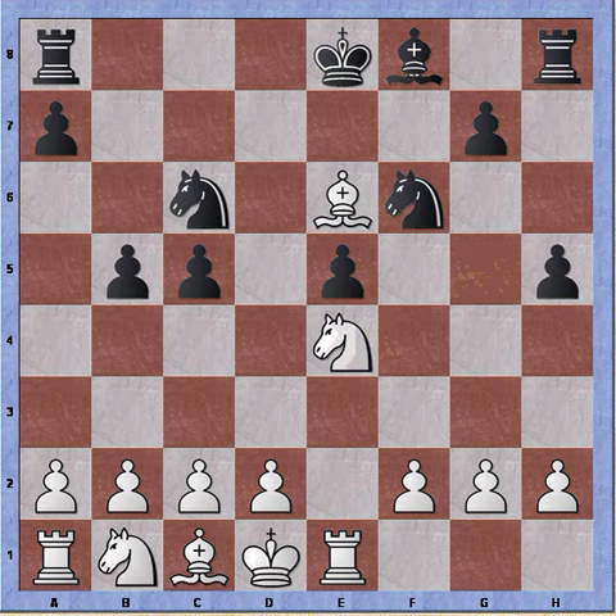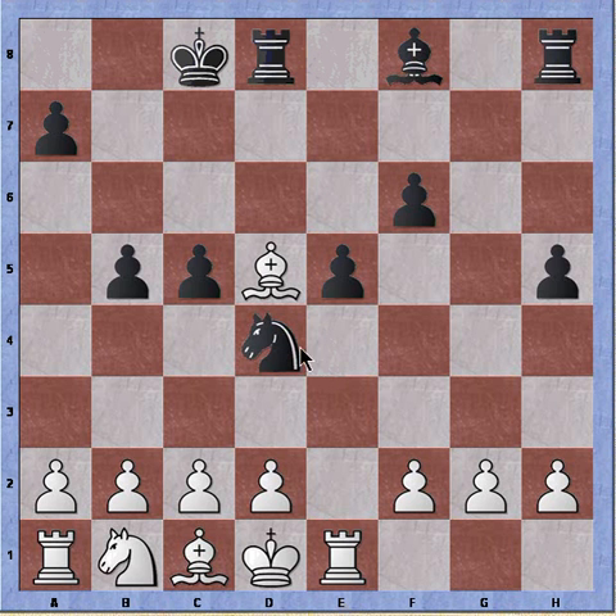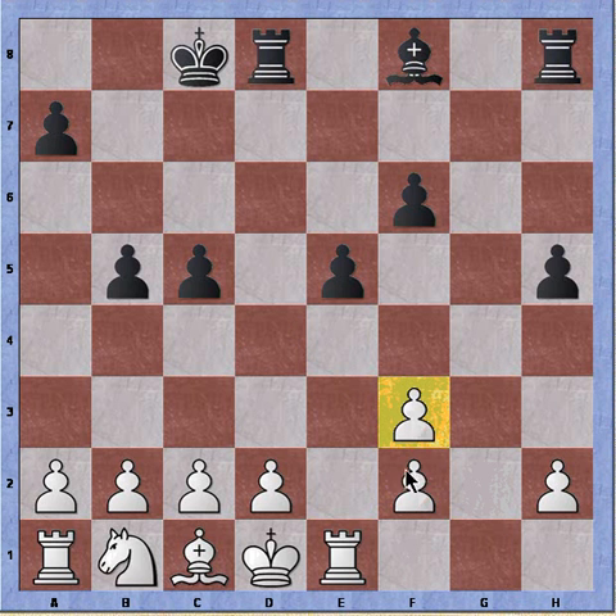h5, knight takes, knight to d4. At this point I'm happy to trade off material. Knight takes knight, pawn takes, bishop retreats, black castles, and bishop to f3 — again willing to trade material even at the cost of doubling the pawns. Take, take, but these doubled pawns will stop the pawn island that black has on the e and f file, so I'm willing to play with it.